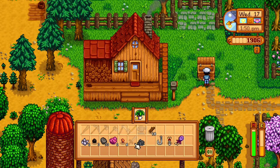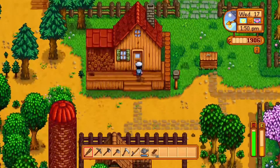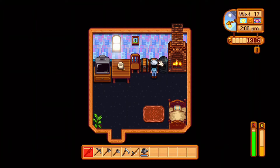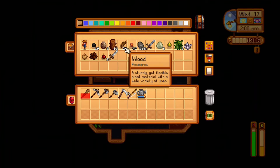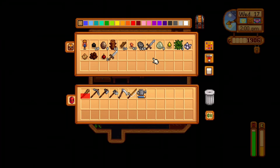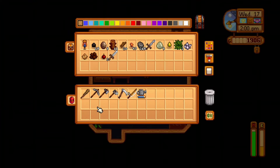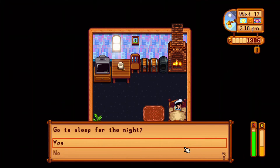I'm going to take everything and throw it in the chest that I don't need, then go to sleep. So the rusty sword is the first one you get — it's not that good — but you can find the wooden club from killing monsters and it's better. Yeah, you get tons of stuff.